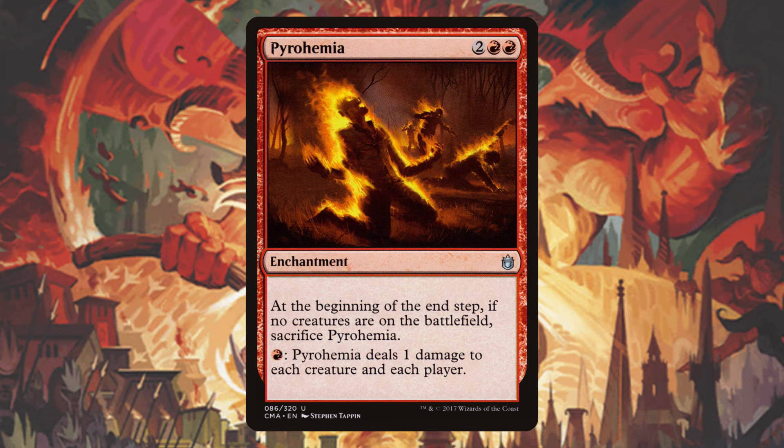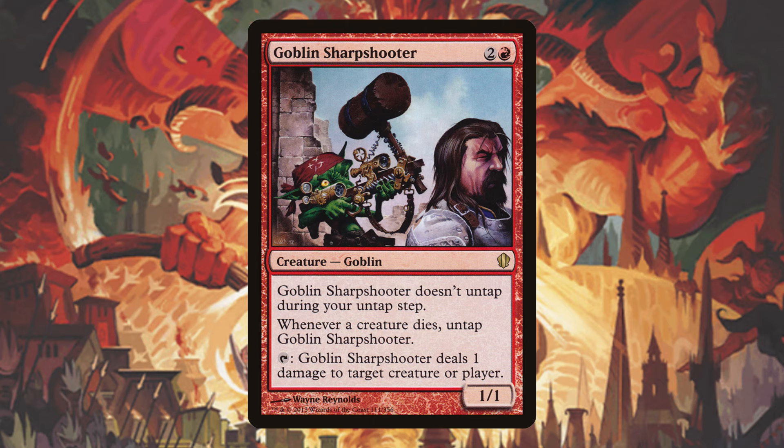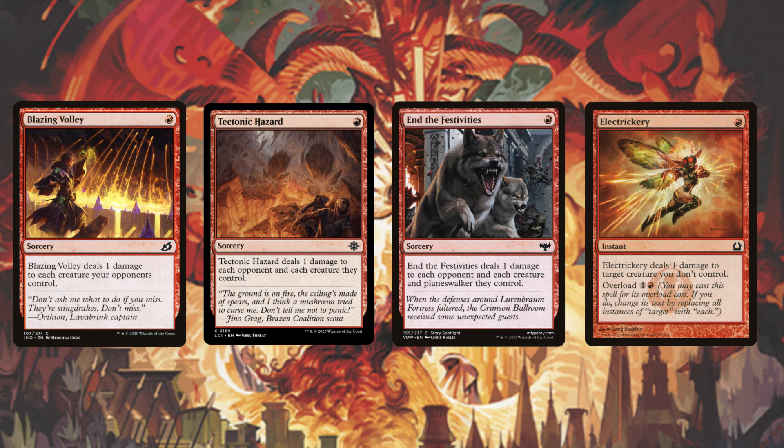Pyrohemia can kind of get us there in a situation, but honestly this is in the deck mostly just for the card advantage. If we're generating a whole board of 1/1s and then we just pay 1 mana into Pyrohemia, we're going to draw cards equal to the amount of 1/1s we kill with it — that's going to be kind of insane. Goblin Sharpshooter works similarly — we can deal 1 damage to a 1/1, untap it, deal 1 damage to another 1/1, untap it, and we're going to be drawing a card whenever we do that. Blazing Volley, Tectonic Hazard, In the Festivities, and Electro Trickery are all amazing cards and kind of pseudo board wipes that are one-sided in this deck — all we have to do is pump a lot of mana into our commander, fire it off, and boom, we're dealing a lot of damage to all of our opponents' creatures, killing their entire boards.